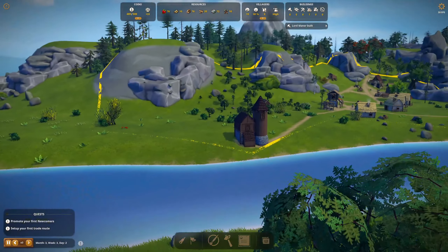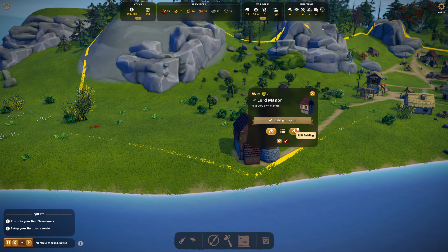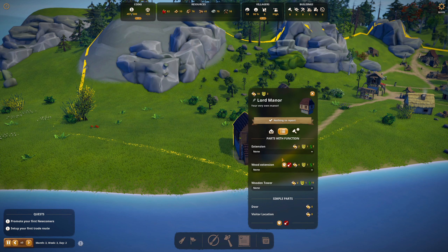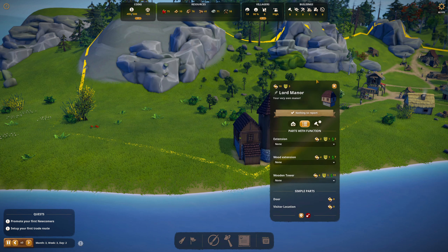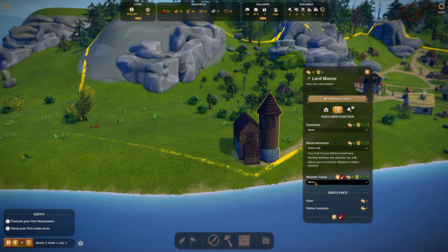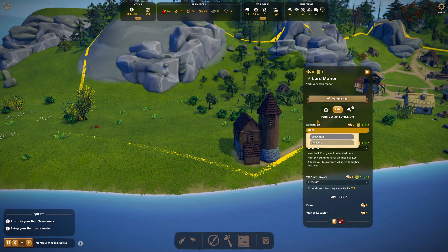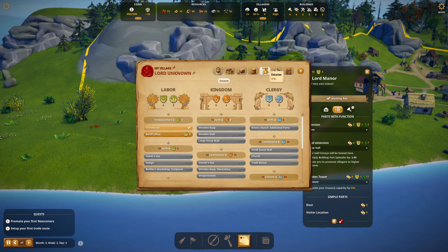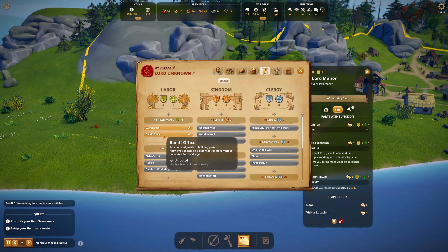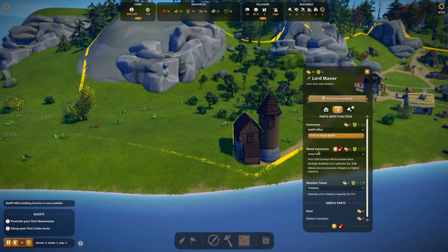Lord Manor's been built — nothing to report. The wood extension is going to be the Great Hall. The wood tower is going to be the Treasury — we can now hold $830. After I unlock the bailiff — bailiff office, ta-da! This extension is going to be the bailiff office.